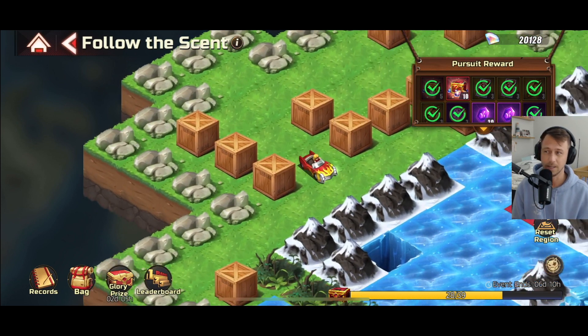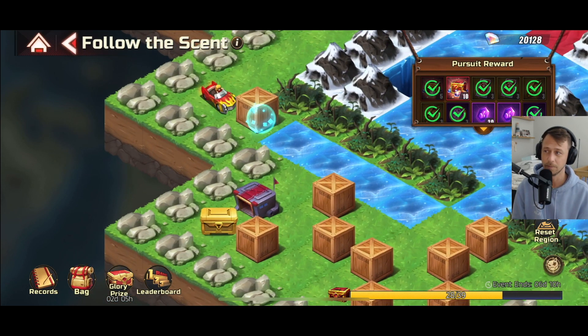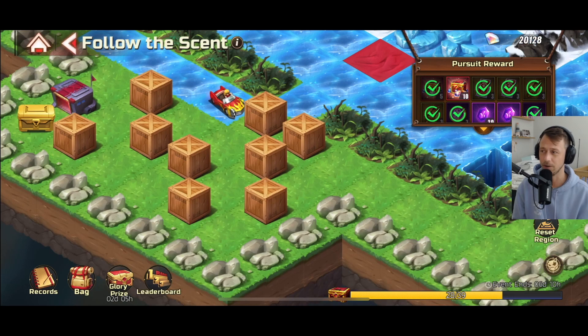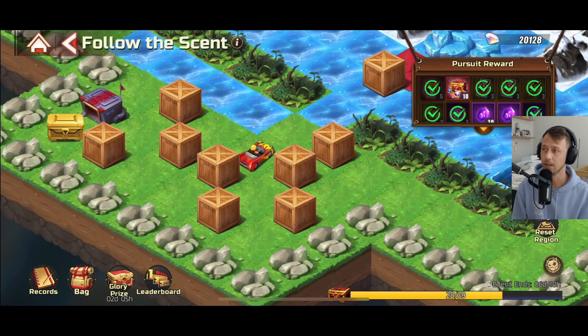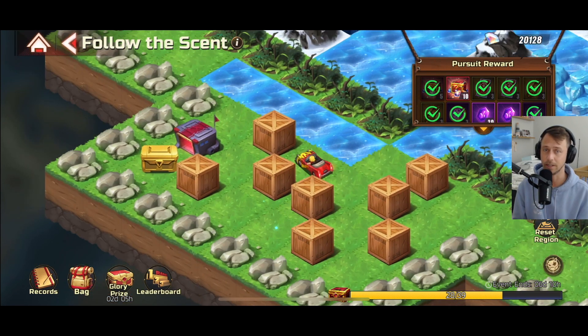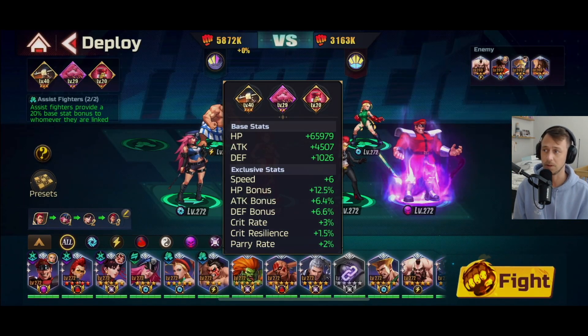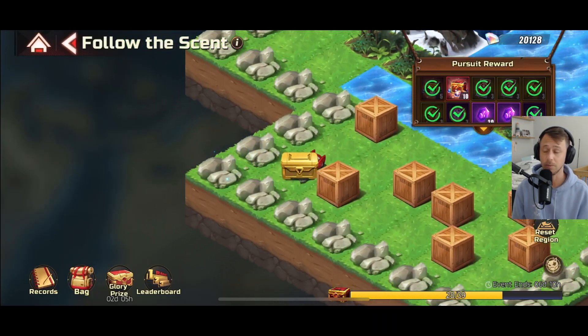So unless something gets unlocked later or somewhere else in one of the levels, I guess I didn't check. I don't know if things you do in these sections affect other parts, because I know you had to do certain things to get Guile to show up and Vega to show up. So maybe completing it eventually triggers something within the event.